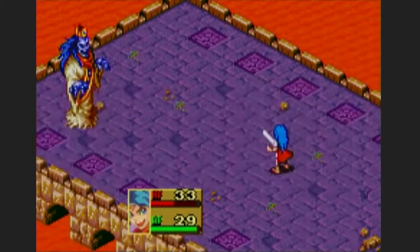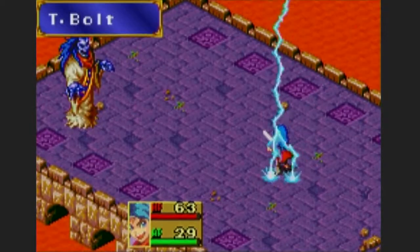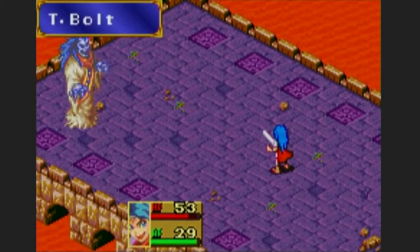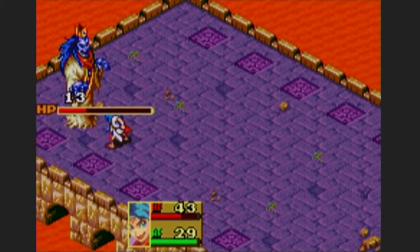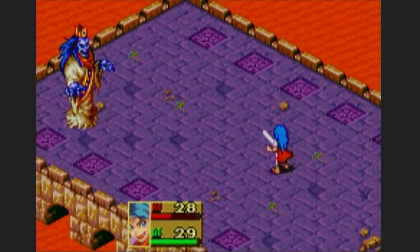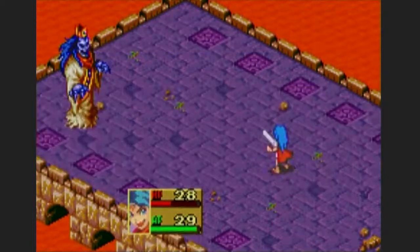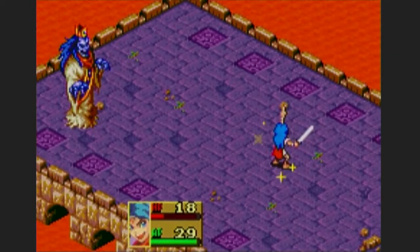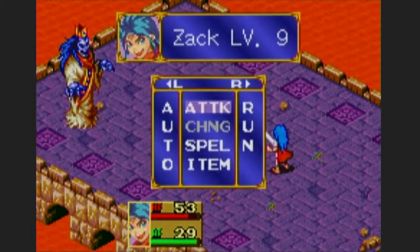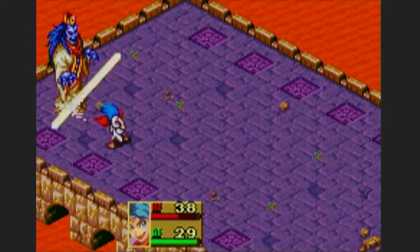Gonna grab another herb real quick. Good thing it's not high damage — it's pretty weak actually, which I like. He's pretty tall though. I guess all the monsters in this game are weird. Using freeze again — okay, I think that was a special attack. Healing myself. Got another attack — T-bolt, dang it! Alright, slice him up, another slice — I think he's about to go into low-health mode or something.